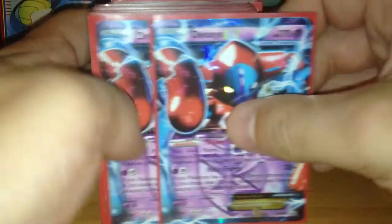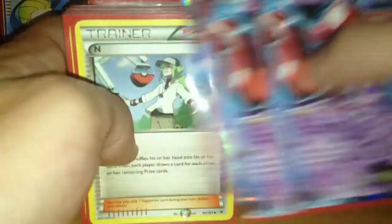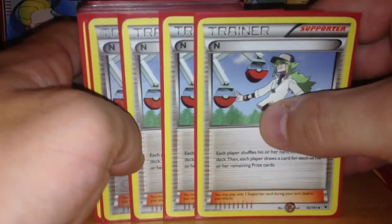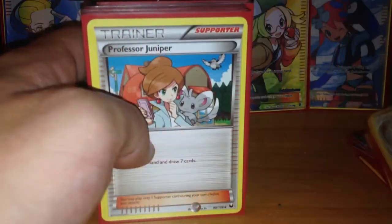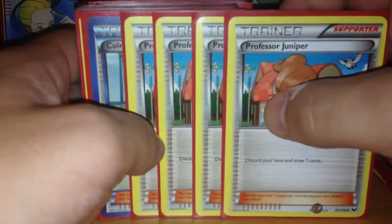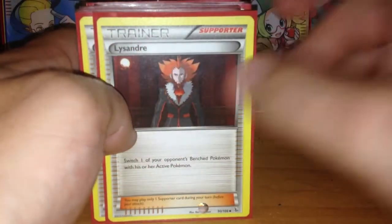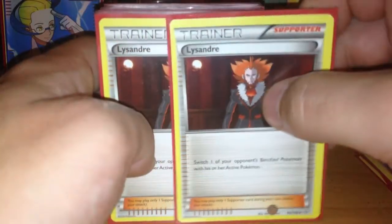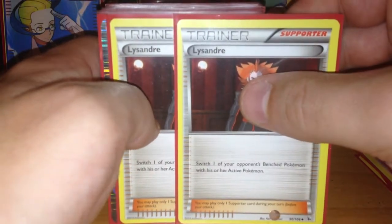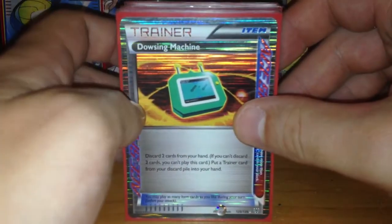Then I have also 4 Deoxys for support and increasing the damage. From Supporters of course I have 4 N and 4 Junipers. And for additional drawing I have 2 Colress for late game. I also have 2 Lysandres to catch one of the opponent's benched Pokemon. From ACE SPEC I run of course Dowsing Machine.